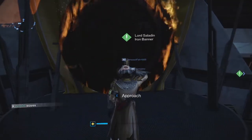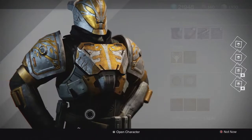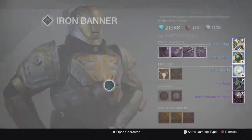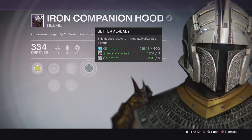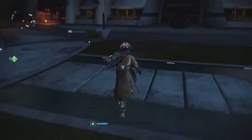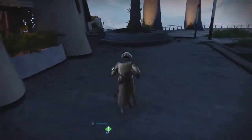Moving on to my next character, my Warlock, for my next Iron Banner Rank 5 package. On this one I got another helmet — the Iron Companion Hood for my Warlock. This one came in at 334 as well, with Discipline and Strength, and one of the perks was Shield Triage: recovery immediately after Orb pickup. Not really a great drop once again, especially because I don't really need any helmets at the moment.